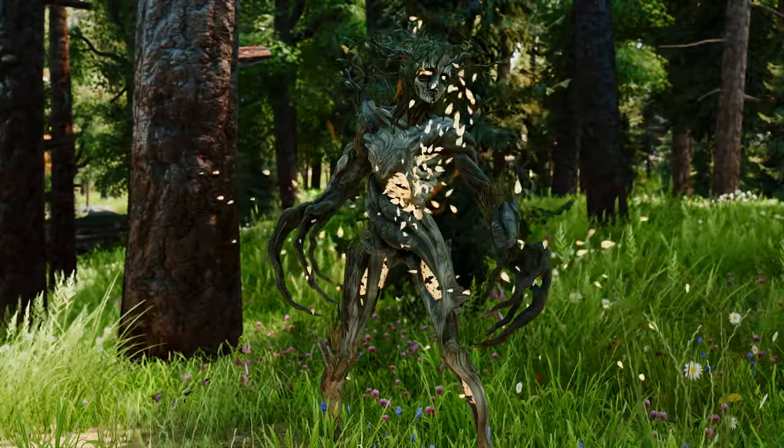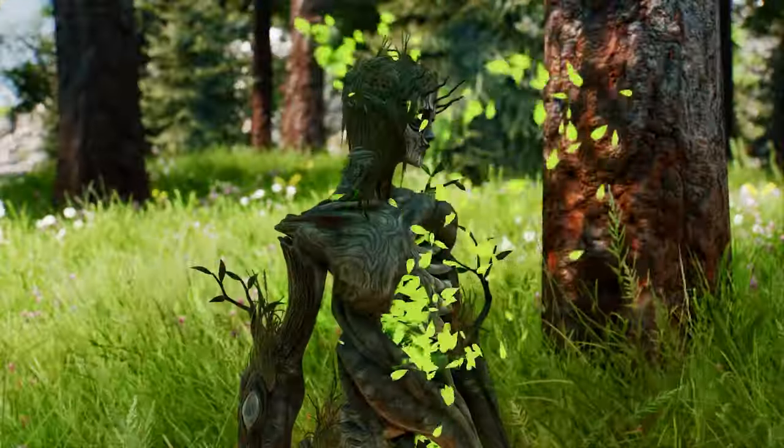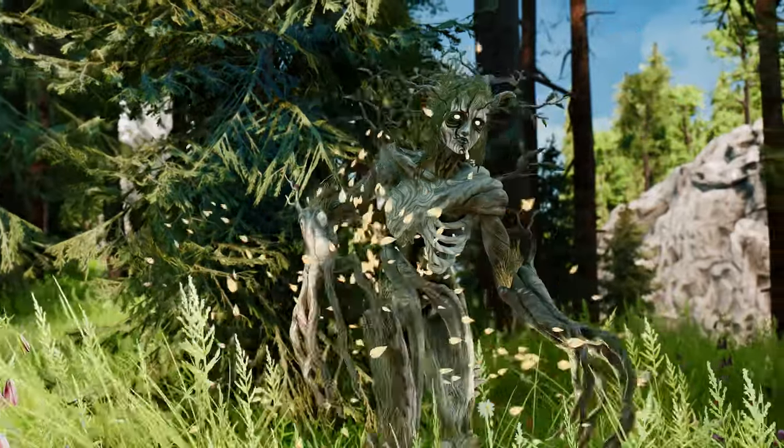But that's not all. The mod also adds dynamic elements to Spriggans by surrounding them with bees of different colors, adding a unique touch to their appearance and making them stand out from the rest of the creatures in the game.